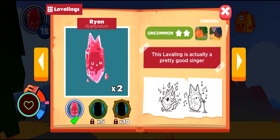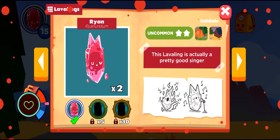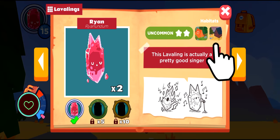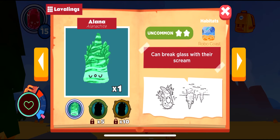In addition to the number of lovelings collected, player portrait, and the loveling story, I can also see how rare the loveling is in the upper right, and see which map zones or habitats that loveling can be found in. Ryan here can be found in Camp and Blue Mesa. Alana can be found in Robo Coast.